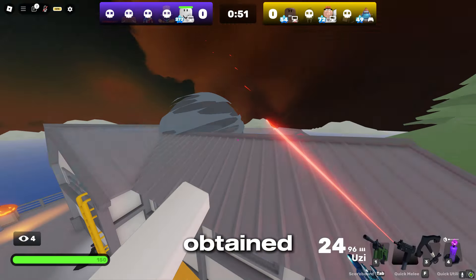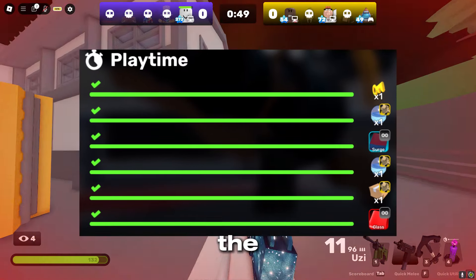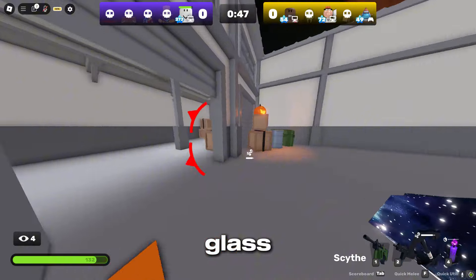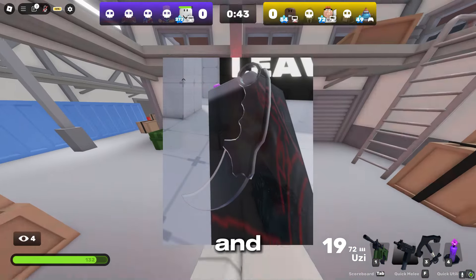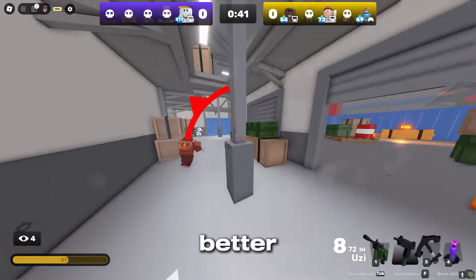The glass wrap can be obtained by playing for 24 hours with a grenade launcher weapon. The glass wrap gives you a big advantage as others won't be able to see what weapon you have, and you can see through it, giving you a much better field of view.